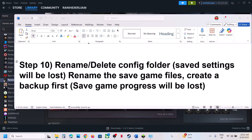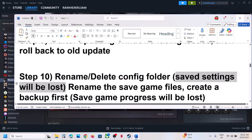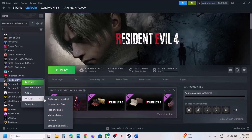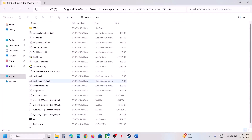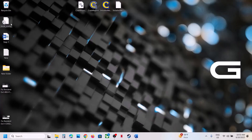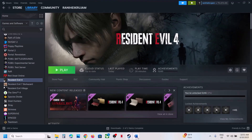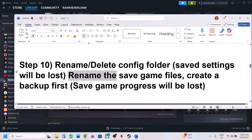If that does not work, rename or delete the config folder. Note that saved settings will be lost. Go to Steam, right-click on the game, select Manage, Browse Local Files, and find the local config file. Create a backup if you want, then delete the local config file. When you delete this config, all saved settings will be lost and you'll have to save them again when you next launch the game.